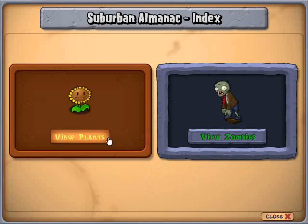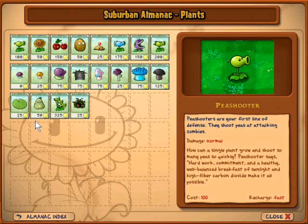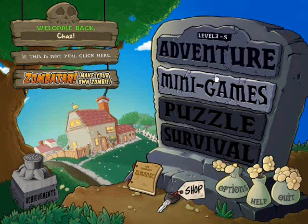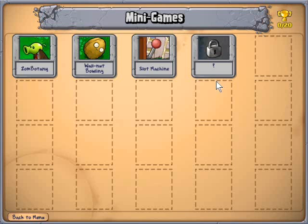I was also looking in the quote-unquote Wikipedia and apparently it hits all zombies it lands on. And minigames - look at all the minigames. I'm going to think about doing them.